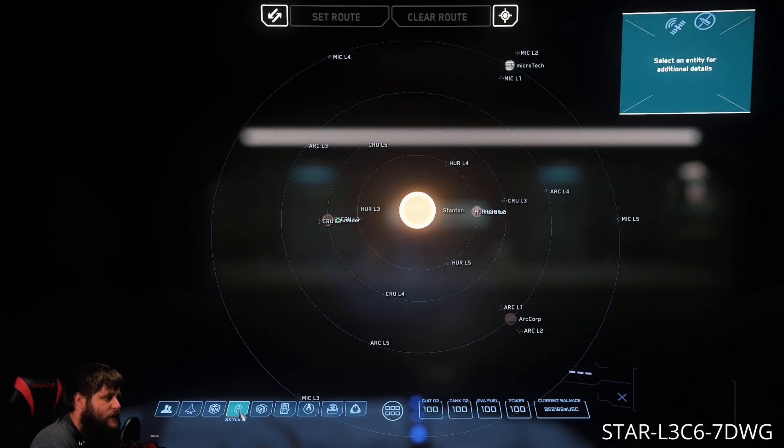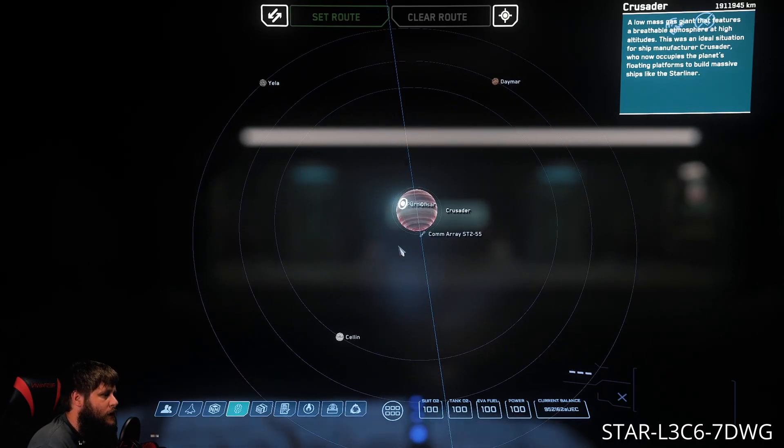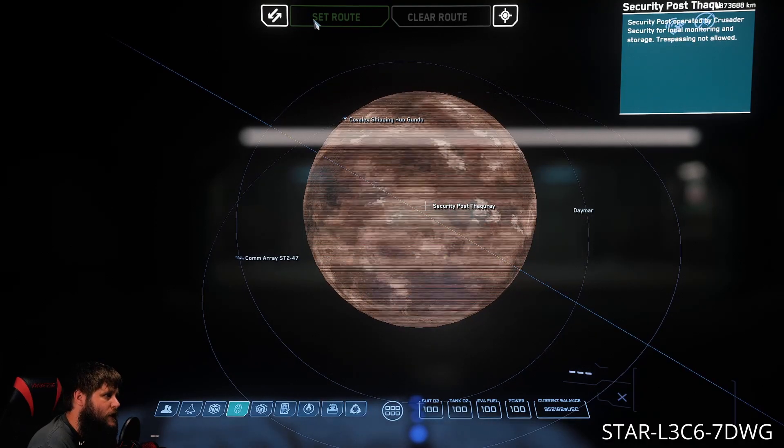Next we have the Skyline tab and this is your star map. Anytime you're in your ship going to a new place this is where you're gonna go. You can also hit F2 to get here quickly. Just double-click on a system, go to a destination like Damar, click the point of interest you want to go to, and then you would normally set your route.